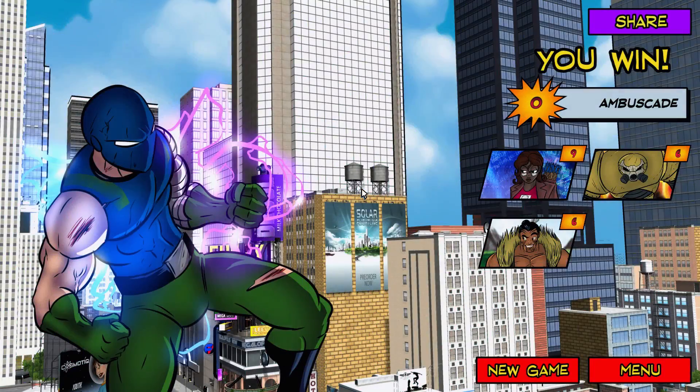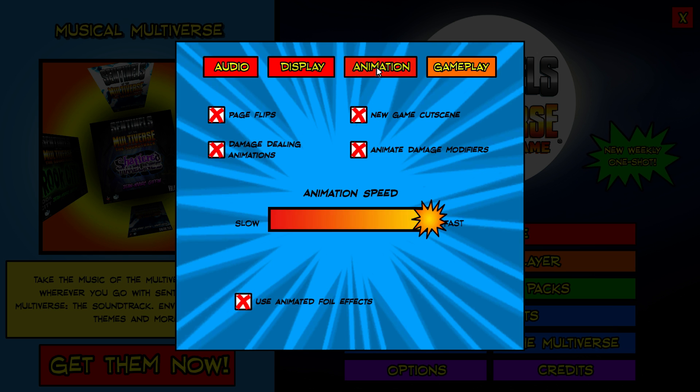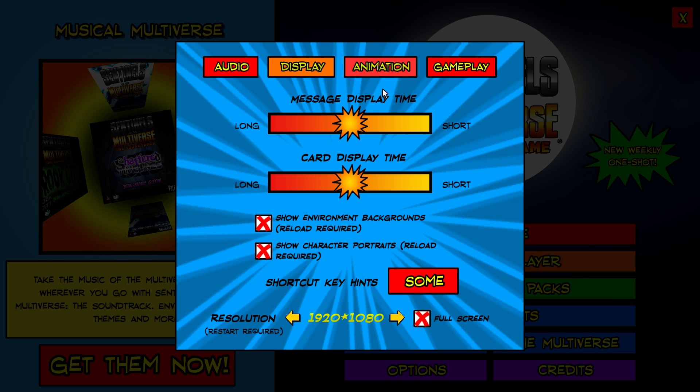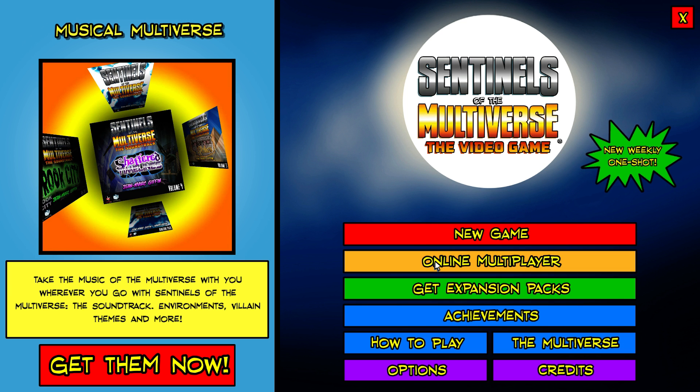If that face-up card shuffled into his deck had turned up, I think we would have just lost instantly. There we go — an example of Sentinels of the Multiverse. Gameplay may vary, and if you get annoyed by UI elements, the automation is quite handy. You can turn off the page flip, damage dealing animations, damage modifier animations, and the new game cutscene, and choose animation speed. Thanks for watching, see you next time.